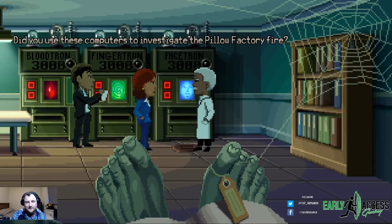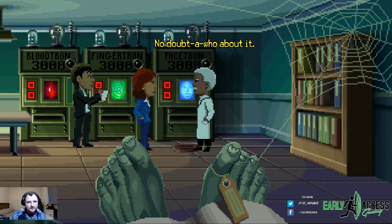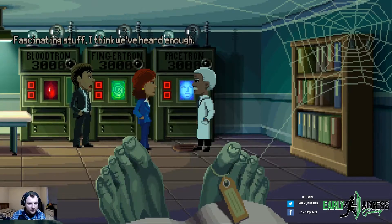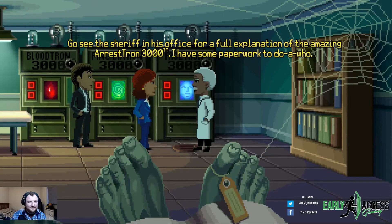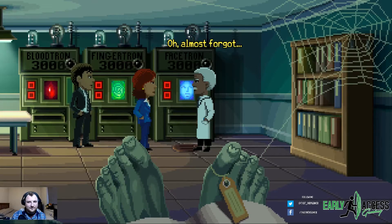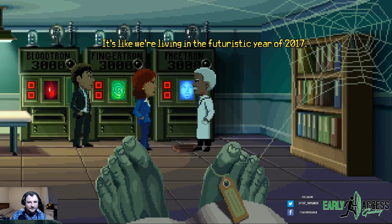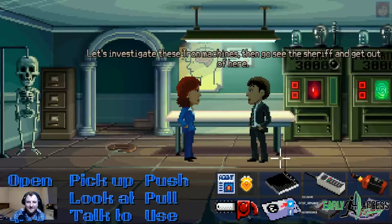'Did you use these computers to investigate the Pillow Factory fire?' 'Sure did — four computers positively showed the fire was caused by the factory guard. No doubt about it.' I would punch someone in the face if they kept saying that. 'I think we've heard enough — this is all very impressive, sir. This should cut hours off our investigation.' 'Go see the Sheriff in his office for a full explanation of the Arrest-Tron 3000 — I have some paperwork to do. Almost forgot: these Tron machines are fully voice-activated, so if you need any information just talk to them. It's like we're living in the futuristic year of 2017.' I just love how self-aware this guy is. 'I hate this town. Let's investigate these Tron machines, then go see the Sheriff and get out of here.'